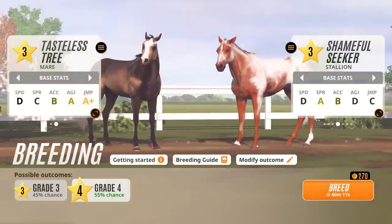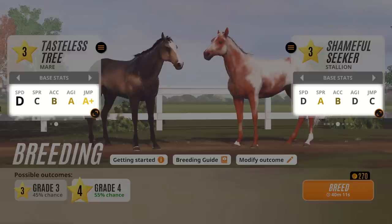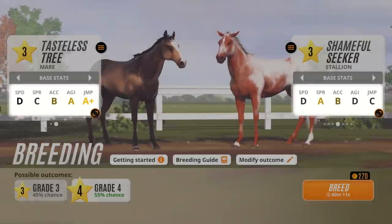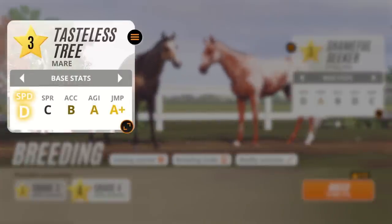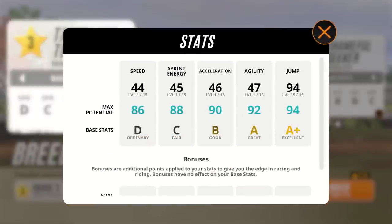First up, we've introduced a new quality indicator for base stats. Each of a horse's stats are now ranked with a letter which represents how good it is relative to the horse's grade. The scale starts at D, which means that a stat is ordinary, all the way up to A+, the best possible stat. There's no need to check stat tables anymore — you can now see at a glance whether your horse has the stats you're looking for.